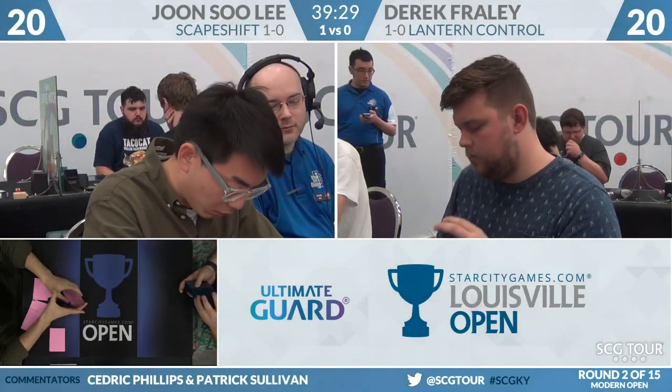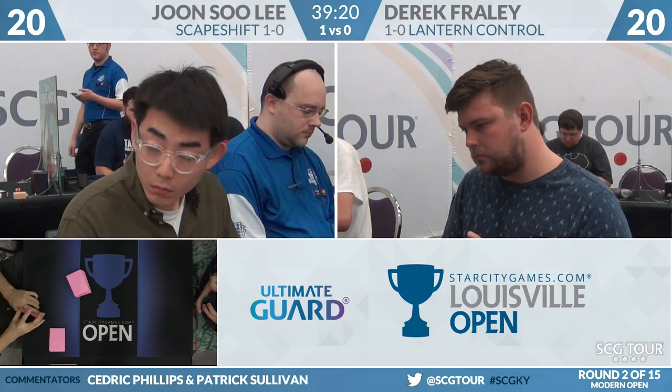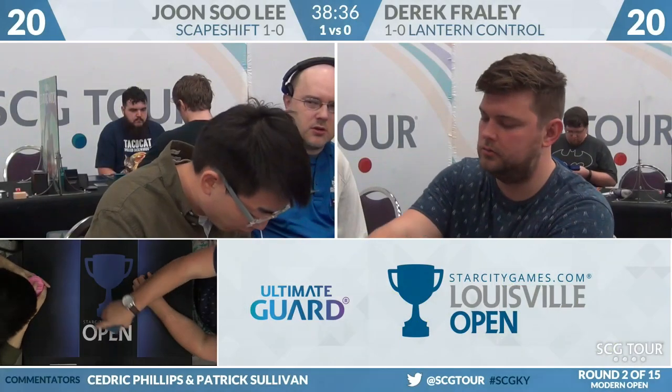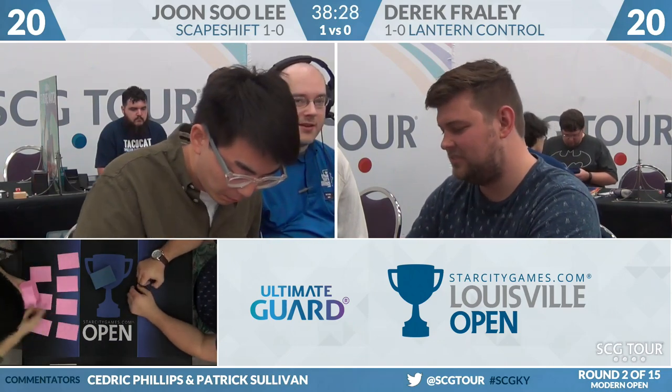We're really leaning in on Tarmogoyf. We have the Tarmogoyf die — you can keep track of your creature's power and toughness in style at go.starcitygames.com slash Tarmogoyf. Really surprised that URL wasn't already taken. You can keep track of your Tarmogoyfs with this die. It spins up on top of your Tarmogoyf. You definitely won't have its power and toughness correct because no one ever does, but it is good for tracking what you believe the stats of a Tarmogoyf to be at any particular time. Single dice and sets of four available. You'll still be wrong, but it'll be clear. I thought pile shuffling got banned — this isn't banned. I know you've been away for a little while. I go away for four months and now this is okay again? I don't think it's banned — I think it's once per game.